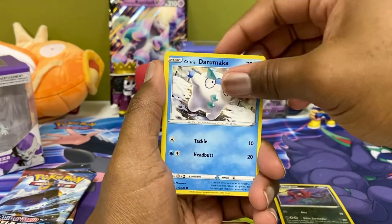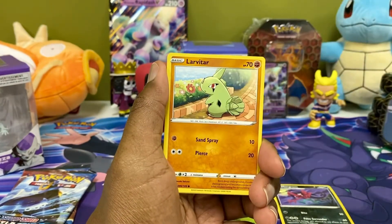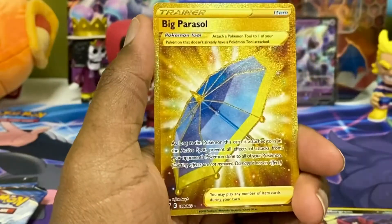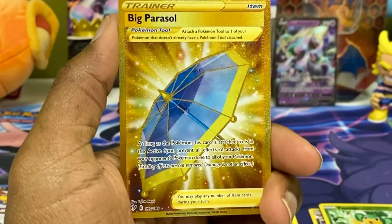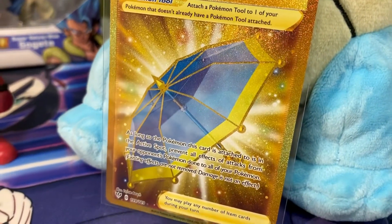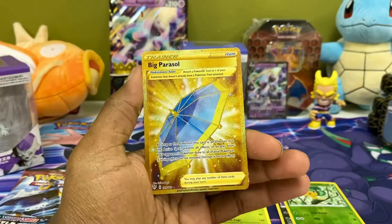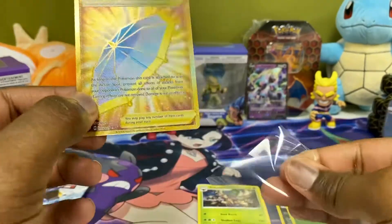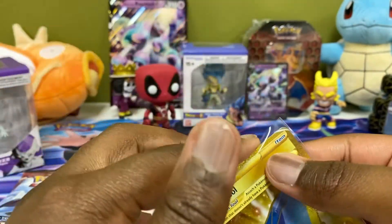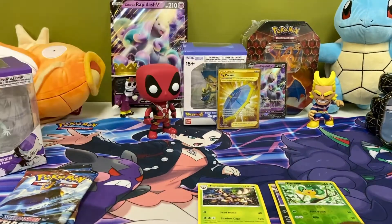Centrit, Darumaka, Galarian Darumaka — the little ice guy blowing some chills. Rhymer! Larvitar — that's a cute Larvitar. Reverse holo is Pansage, and we get ourselves... Big Parasol! Big Parasol energy, baby! We get a gold card — I did not expect this at all! The luck is back! I haven't pulled a gold card in a minute. 199 out of 189 — gold card out of Darkness Ablaze. Beautiful!